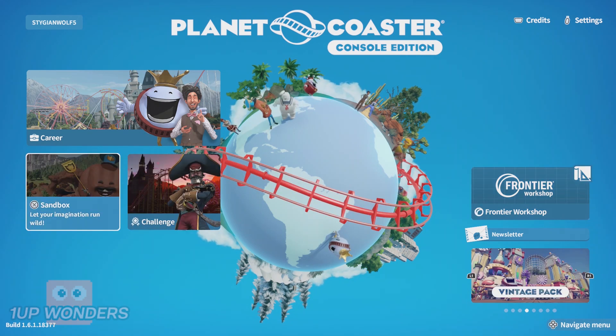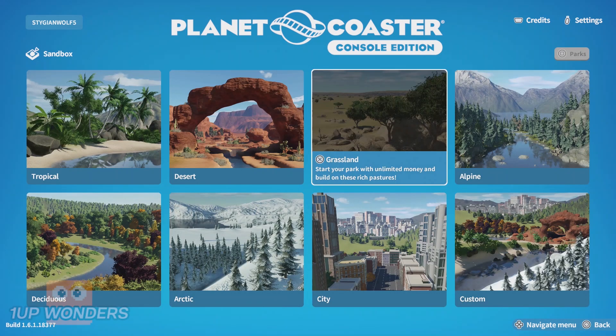Now we can go into Sandbox mode and create a new park in Grassland.